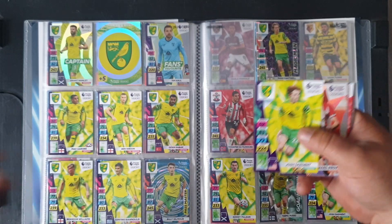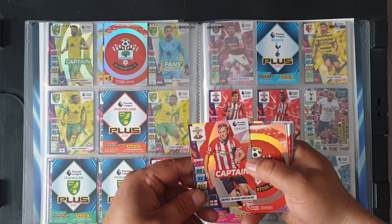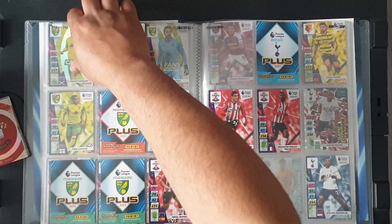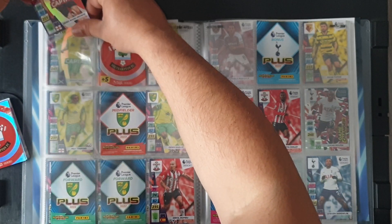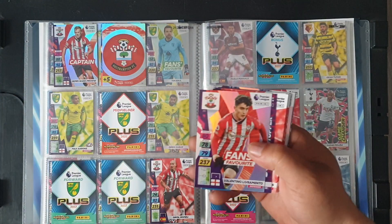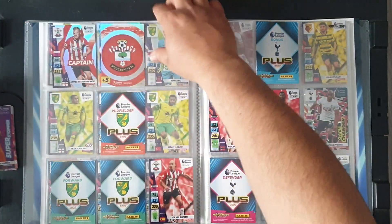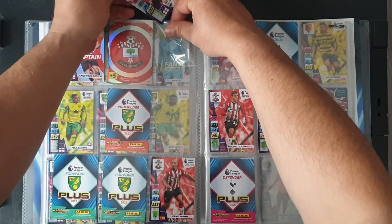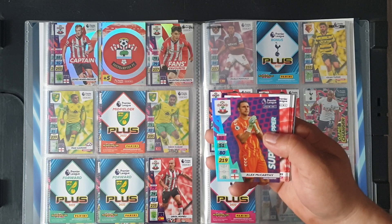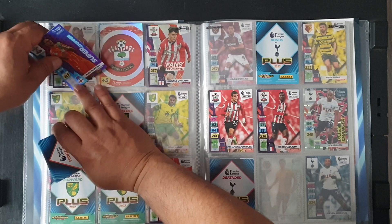We start on the other side with the captain for Southampton FC — James Ward-Prowse. Filling up the album nicely. The team crest is a duplicate. Number 282 we have Valentino Livramento. Super stopper Alex McCarthy goes back to the normal goalkeeper position, after the captain. The fold is now on the other side.